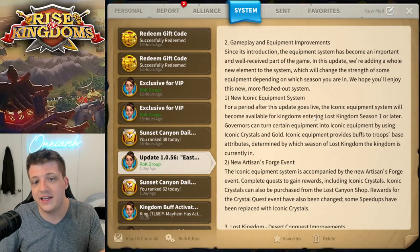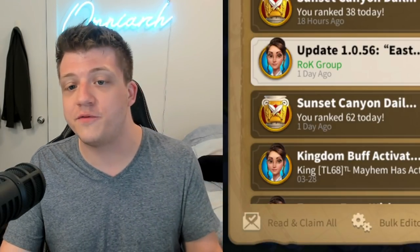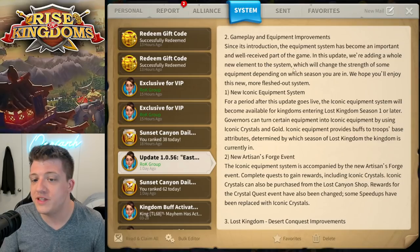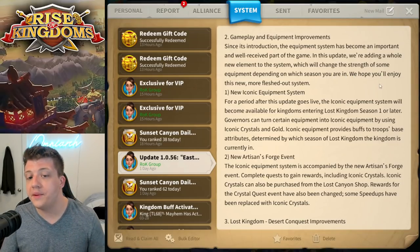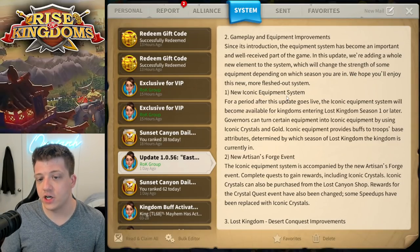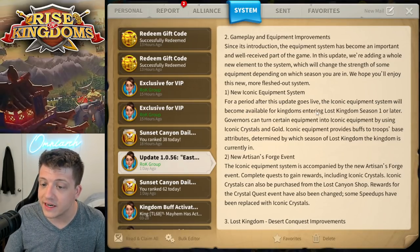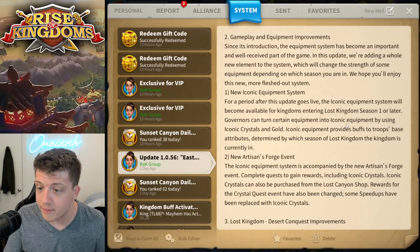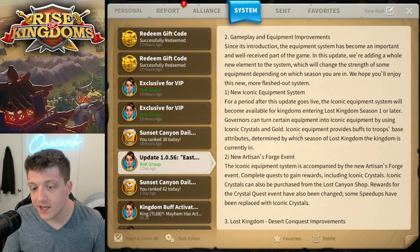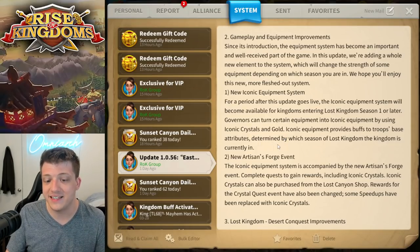Since its introduction, the equipment system has become an important and supposedly well-received part of the game — but is that why they've changed it 15 times? In this update, they're adding a whole new element to the system which will change the strength of some equipment depending on which season you are in. The iconic equipment system will become available for kingdoms entering Lost Kingdom Season 1 or later.